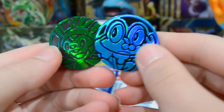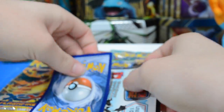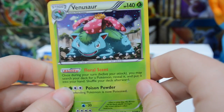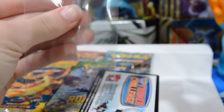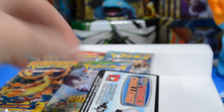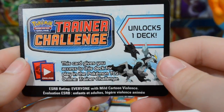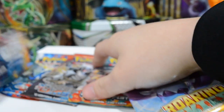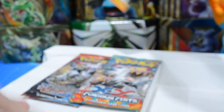We have a Froakie and Chespin coin — those are pretty cool, I definitely don't have them yet. We also got a foil card, though there's tape on it. I really want to know where the mystery item is. It looks like we got a Black Karom theme deck — it unlocks a theme deck. Very cool! Let's get these packs off; all this tape is a pain.